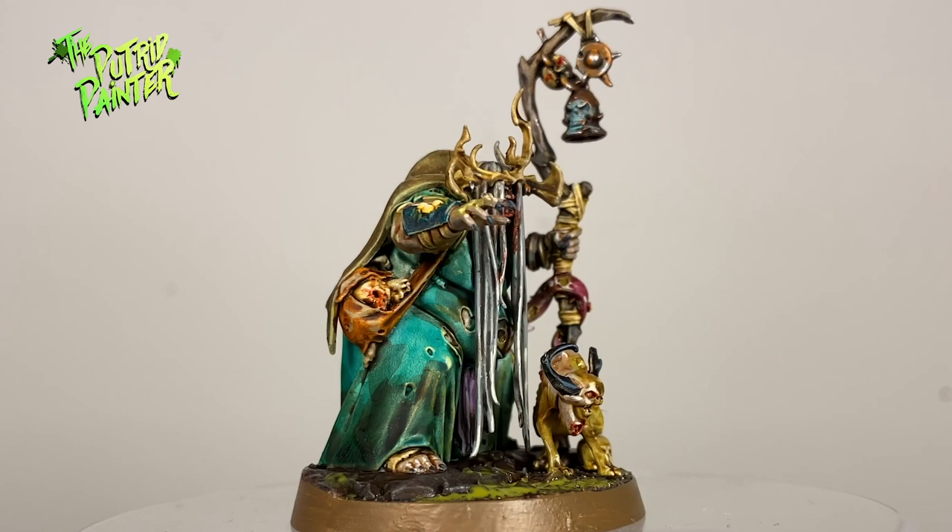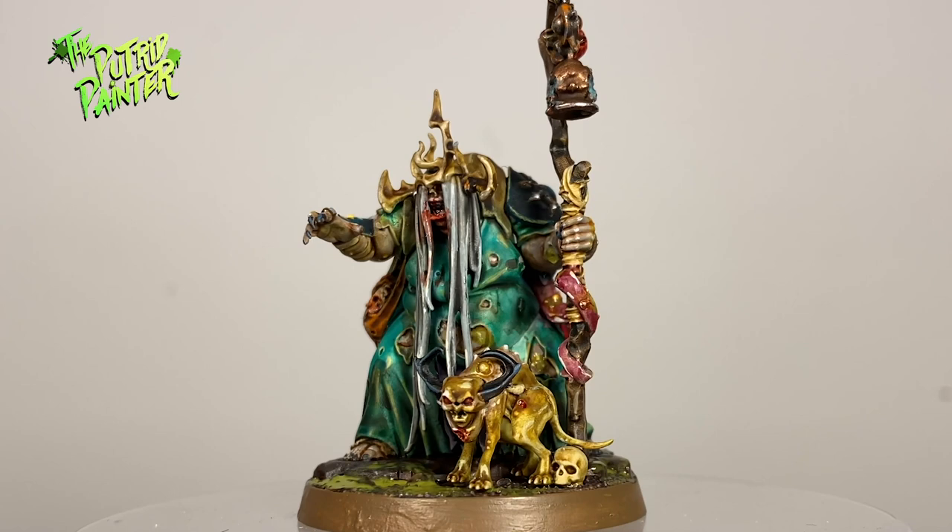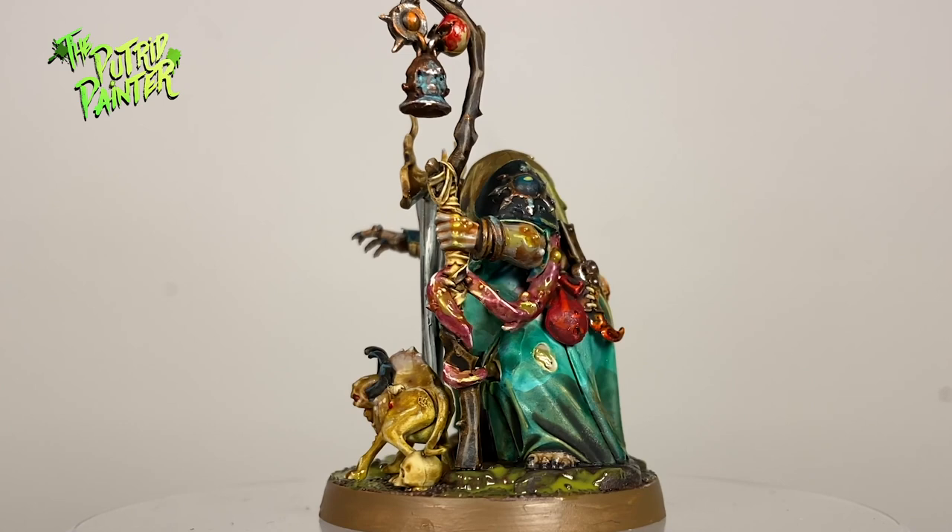Hello and welcome to another painting video. In this video I'll be painting Fecula Flyblown from the Wormspat. I'll be using this model as my Nurgle Sorcerer in my Maggotkin army. There's lots of detail on this model and a lot to go over, so let's begin.